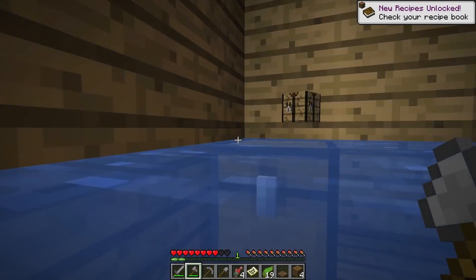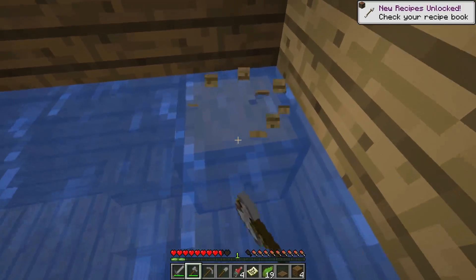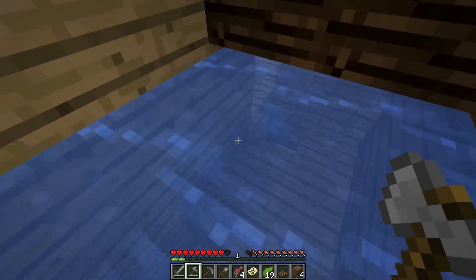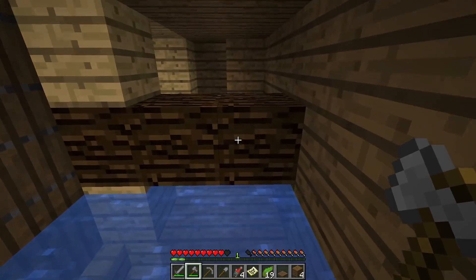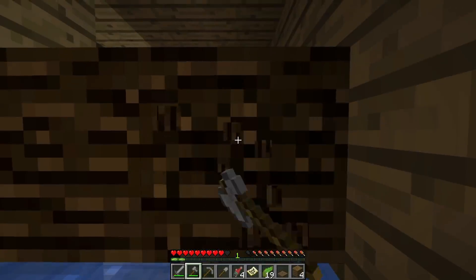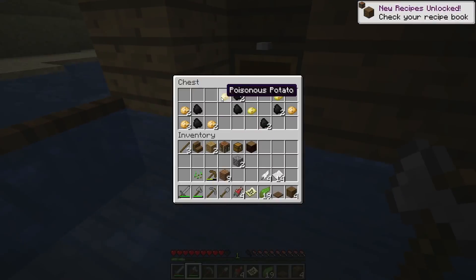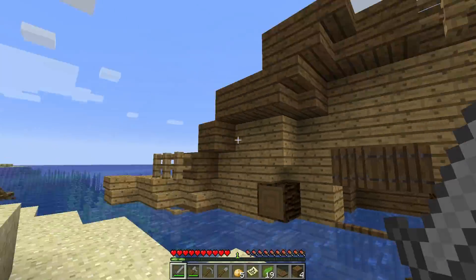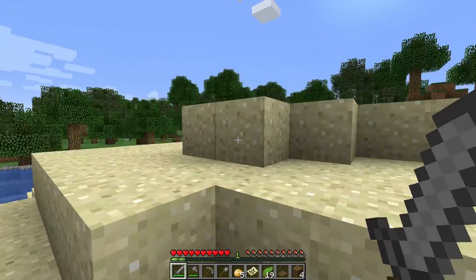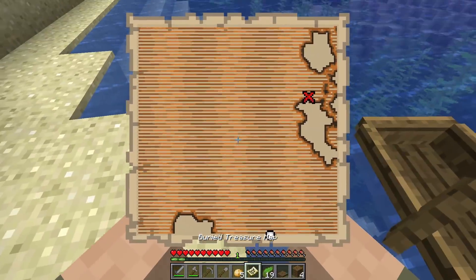Okay, grab that treasure chest. I wonder if there are more - and there you go, that answers the question: there's one on the other side of this. Let's see what's in here - poisonous potatoes, edible potatoes, and a whole lot of coal. So that's pretty cool - a shipwreck right here pretty close to spawn, not too shabby.